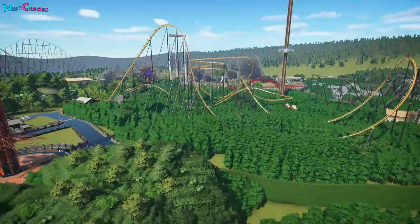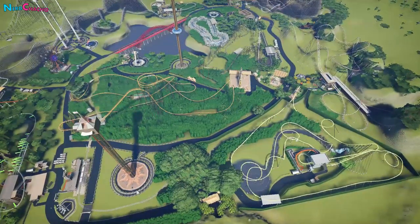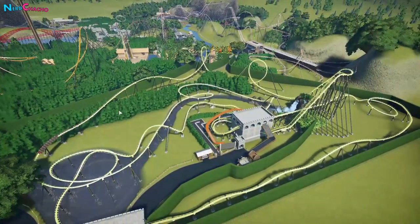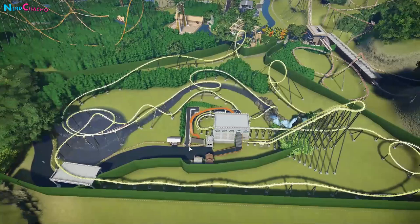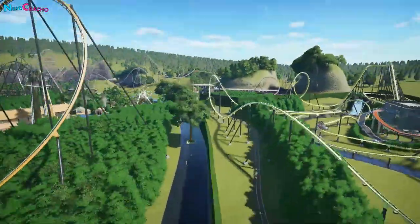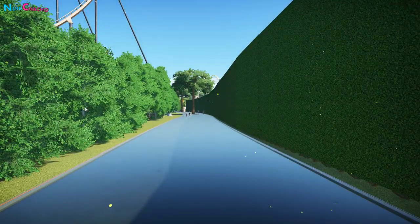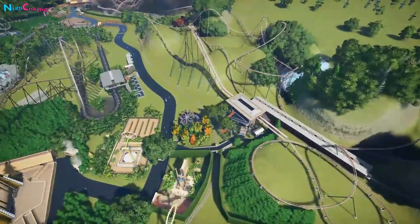We've got a wide variety of roller coasters to cater for all ages, sizes, and thrill levels — a really nicely balanced park. It's very nicely decorated with foliage and everything. You've got this huge behemoth of a coaster right in front of you as you open out from the forest. There are flat rides on the left-hand side, which is where we'll be working this episode. And then there are little areas set aside specifically for attractions.